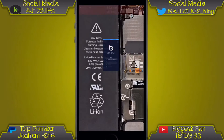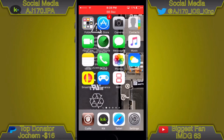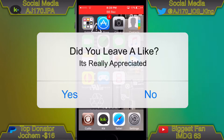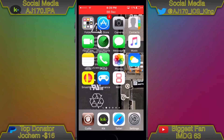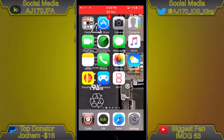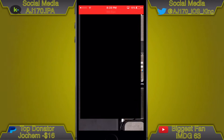Hey guys, this is AJ170. Today I'm going to be showing you how to get the ultimate emulator pack, which is ISSP, Providence, and iNDS. All of it is actually from Mojo. Before you jump right in, can I get 170 likes? Also if you're new, support the channel and subscribe. With that said, let's go ahead and jump right into the video.